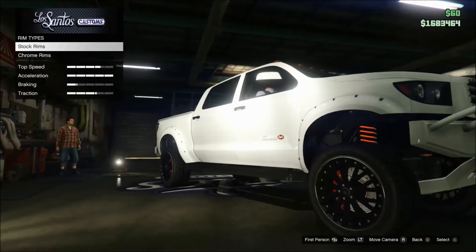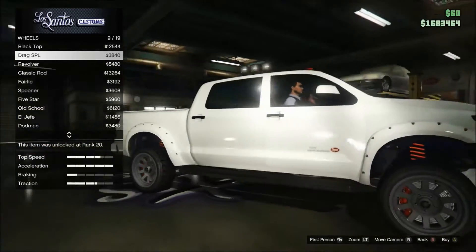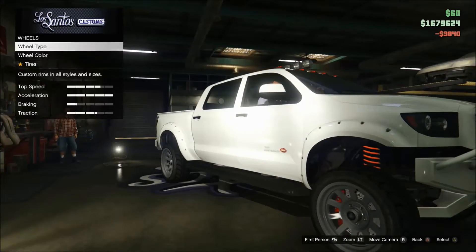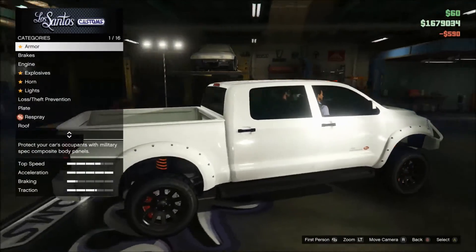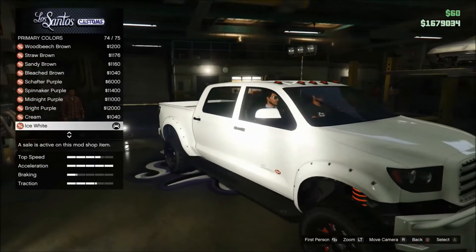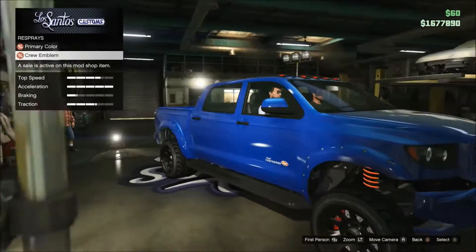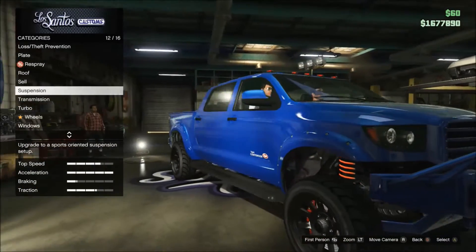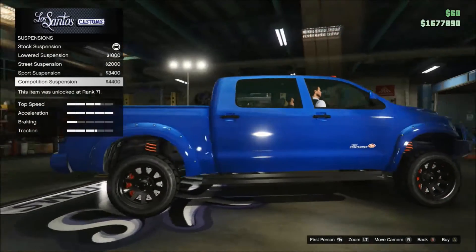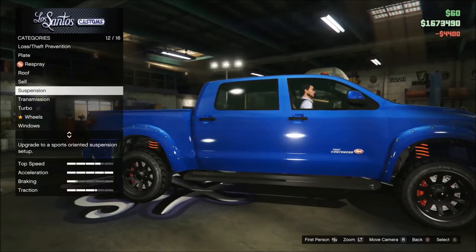I'm probably going to chuck on some off-road rims — let's see what those look like. Let's make this thing black. There's a primary color and secondary color — the primary color changes the whole car. Actually that secondary option was just crew emblem stuff, never mind. I think we'll just lower it for the drag race and for stancing it, but that's stock height — you guys can leave it at stock.